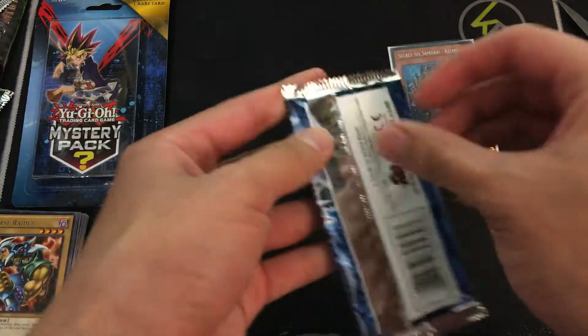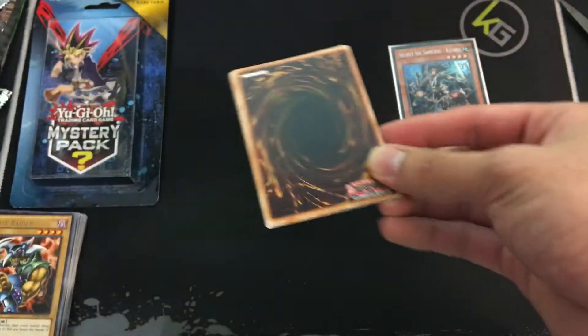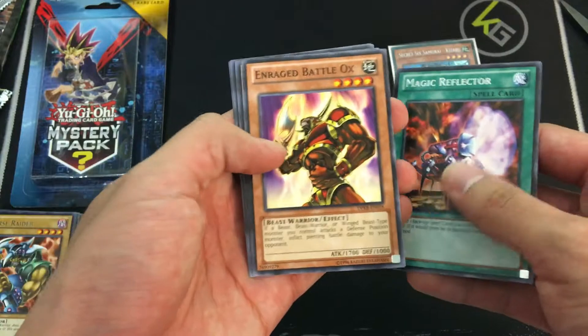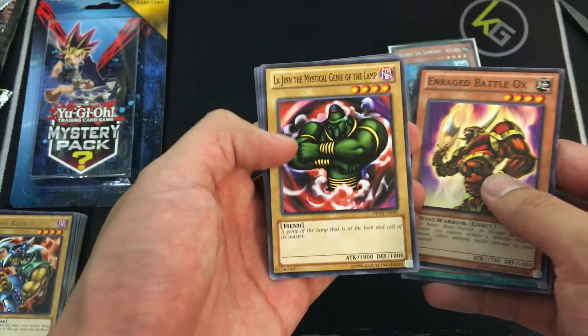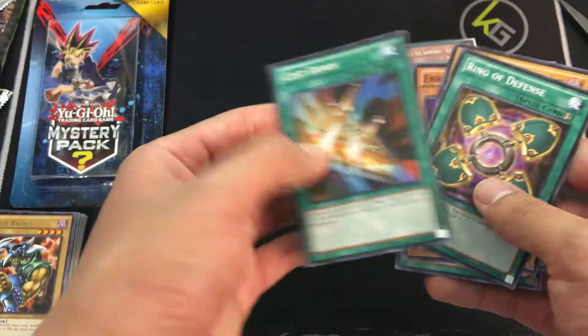One more chance, come on booster packs. Let's see here. Magic Reflector, Enraged Battle Ox, Legend — the Mystical Genie of the Lamp, Ring of Defense, and Cost Down. Oh well, we didn't get it this time.